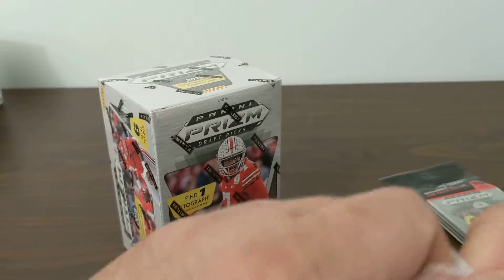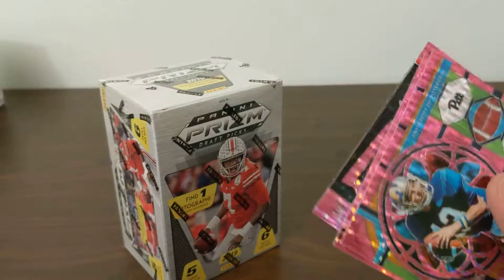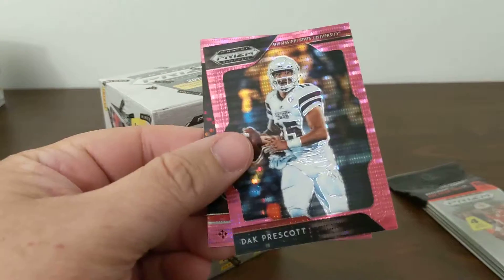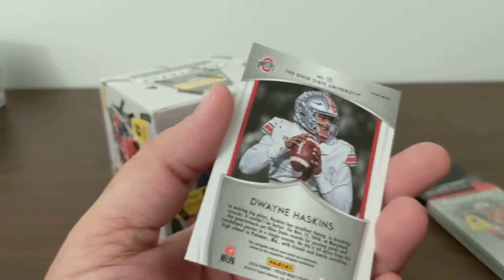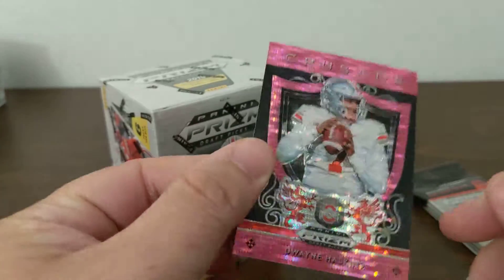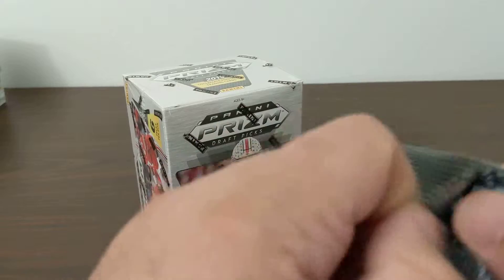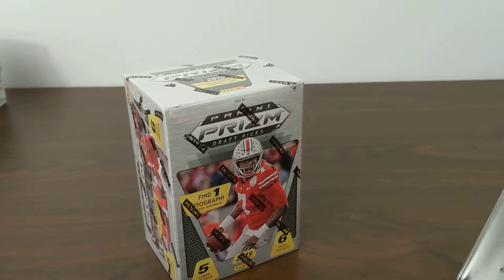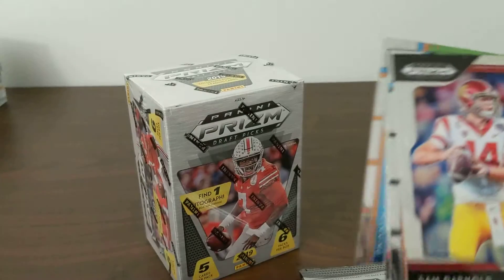Now our pink pulsar packs. Dan Marino stained glass, Dak Prescott. Nice — Dwayne Haskins Crusades pink pulsar. Excellent, newest Washington Redskin. I wonder if he'll beat out Keenum and McCoy to be the starter this year. Apparently he's got a big old chip on his shoulder that he fell that far in the draft. We shall see.